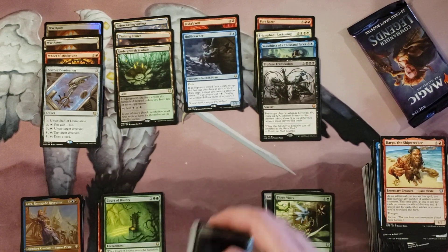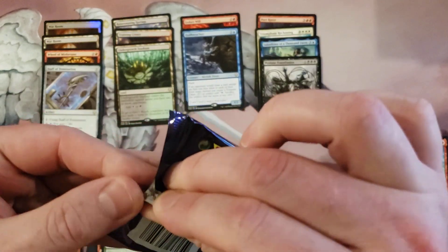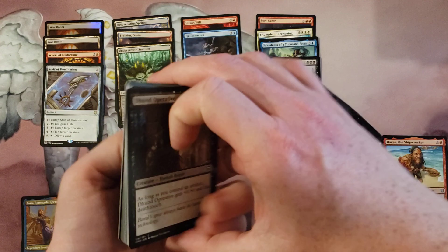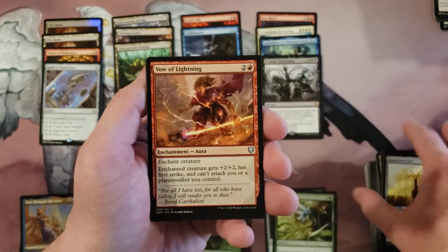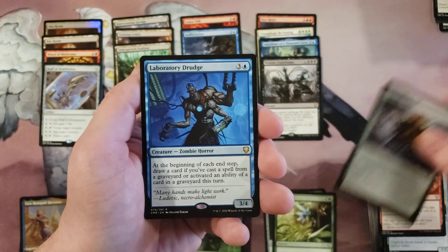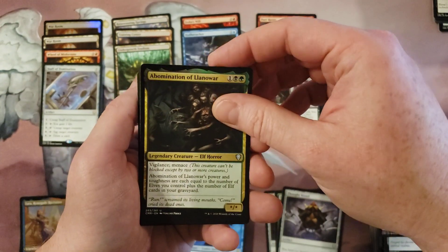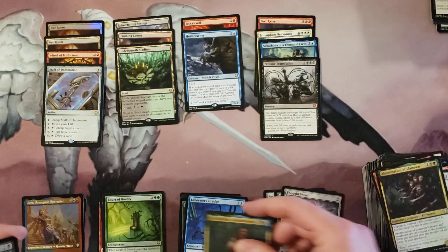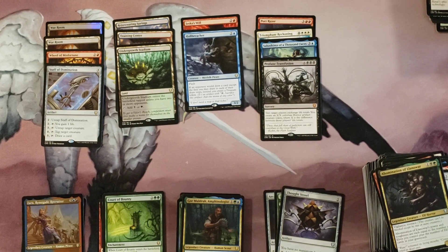Okay, last pack — this is for all the marbles. This is the difference between a subpar box, an average box, or a bit of a rockstar box. What are you going to give us? Well, you got a Burnished Heart to start, Vow of Lightning, Thought Vessel — finally — Laboratory Drudge, maybe something else here, Abomination of Lenoir, and Goremuldrak and his Salamanders. Okay, well, that's going to be it for this video. Thank you for watching — please like, comment, subscribe, all that good stuff. Till next time, goodbye.